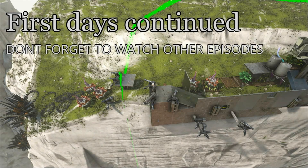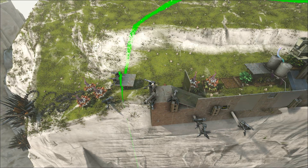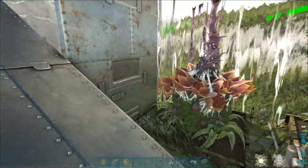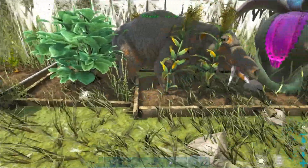Welcome everyone, thanks for coming back and watching the channel — don't forget to watch the other episodes. Let's have a quick look at the base here. This is the left hand side of the base on a ledge. As you can see, it's got its turrets, it's got its bear traps — I love the bear traps. The base itself is pretty simplistic. These plants, I did actually have them outside the base but my base expanded, so that's the way it is. I've got my crops there just sitting on the ground.